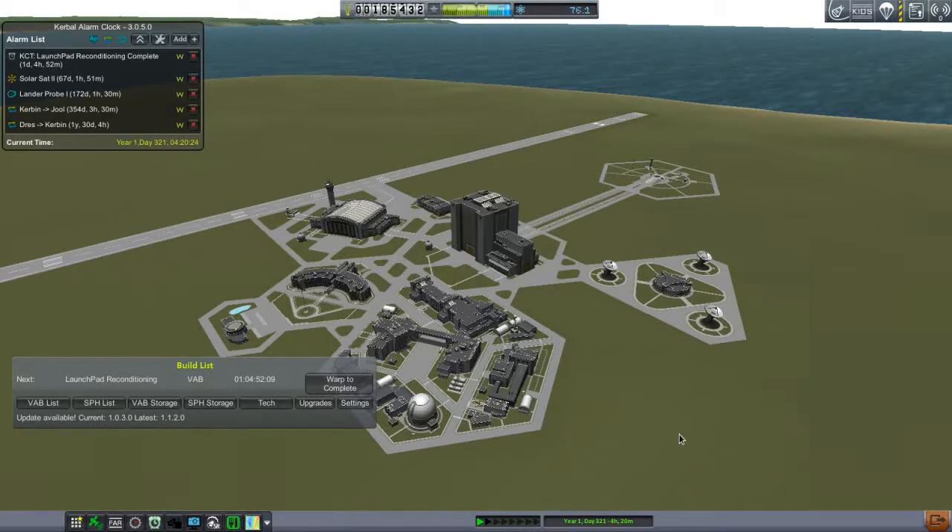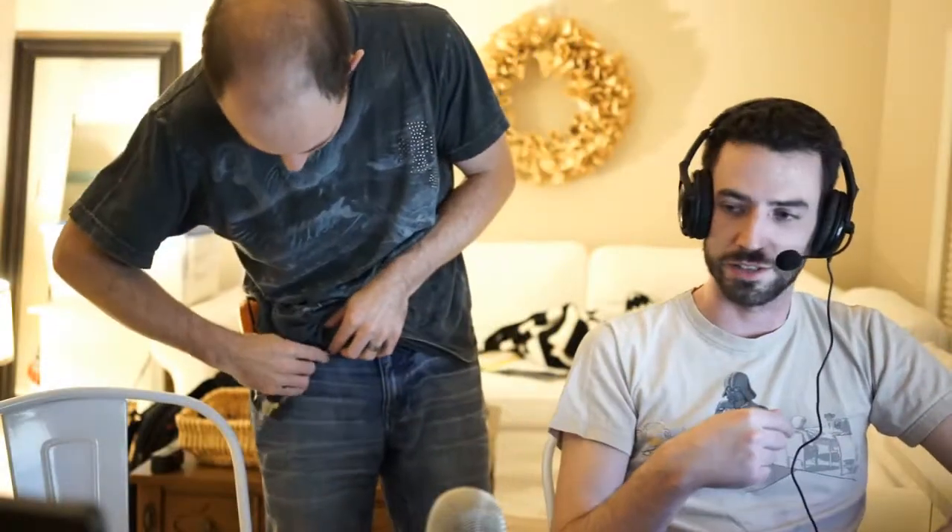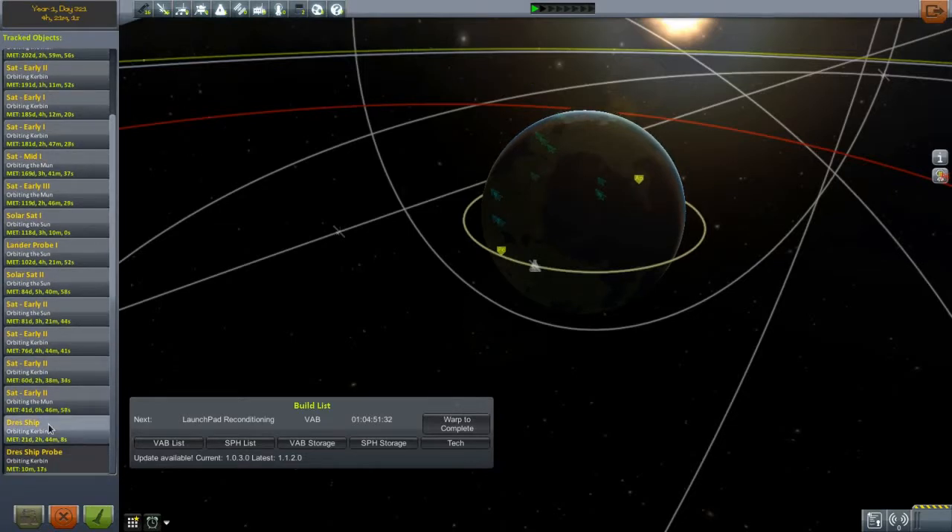Oh no, why not? I'm sending no parachutes or anything of the kind to Drez, because they are just not useful there. So before they get back from Drez, I have to put something in orbit that can get them back. And all it has to be able to do is get one Kerbal from low Kerbin orbit or so. I might not even aerobrake at all. I put enough fuel in the electric stage that I should be able to just capture without any aerobraking.